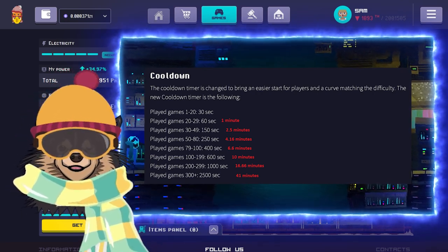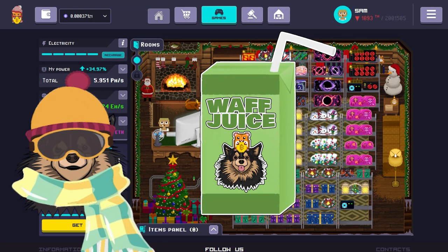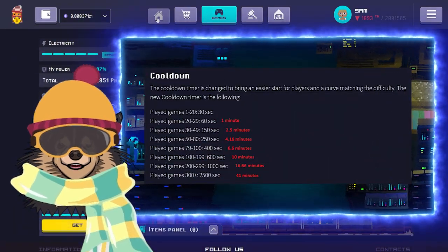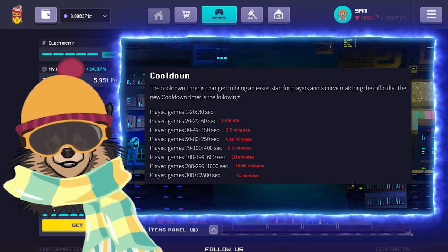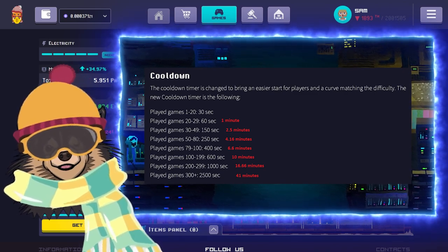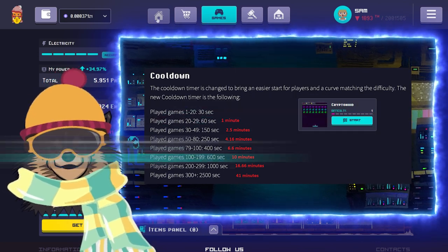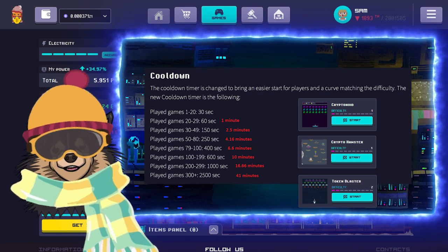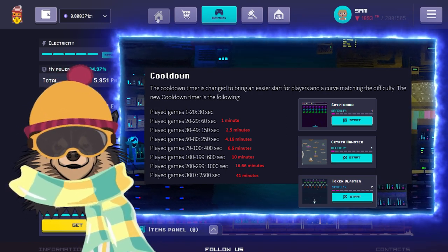You can collect your XP then grab a juice box for the final sprint to get to 100 games played. After you complete your 30th game, your cooldown will increase to 2 and a half minutes. During this period, I suggest only playing the 3 games that yield the most gigahash per second: Kryptonoid, Crypto Hamster, and Token Blaster. You should be able to cycle between these 3 games with little downtime between cooldowns until you have played your 50th game.